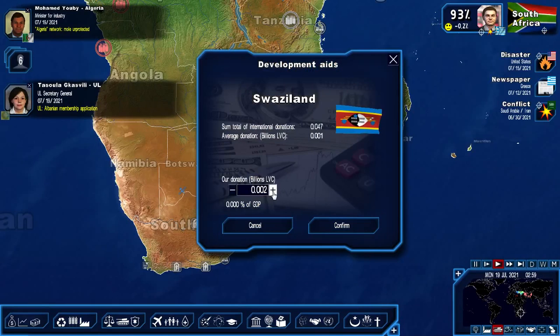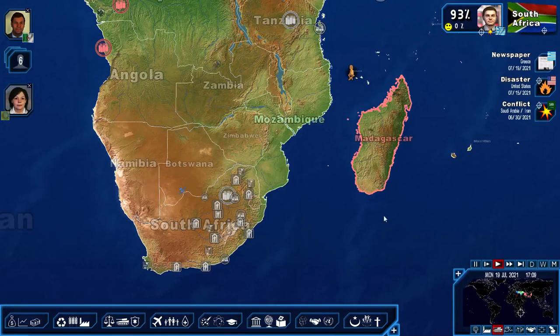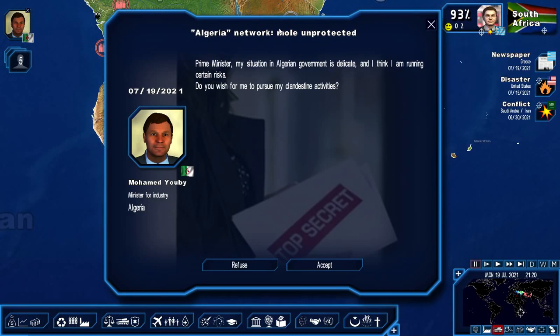Let's give aid to Swaziland - I'll give 50 million. Albanian envoys have placed a membership request with our organization. As a member state, do you accept their entry into the UL? Yes! Albania is going to be part of our economic union, and they had pretty good low inflation. That's good.